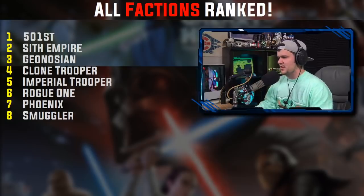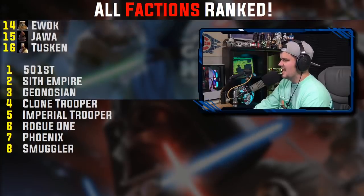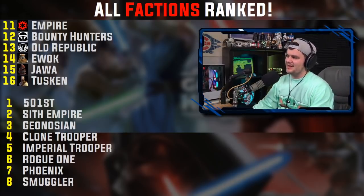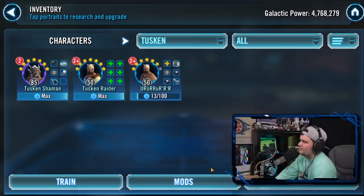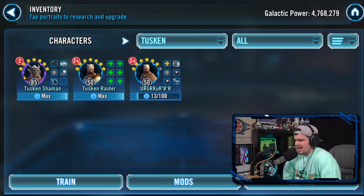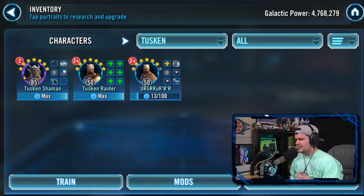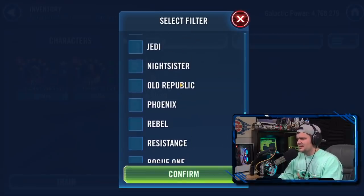Now let's get into the main faction rankings, starting from the bottom. Tuskens are bringing up the rear — there have almost never been a use for them. There are only three Tusken characters in the entire game. Tusken Shaman had a use at one point, perhaps in a Heroic Tank team, but that went by the wayside.